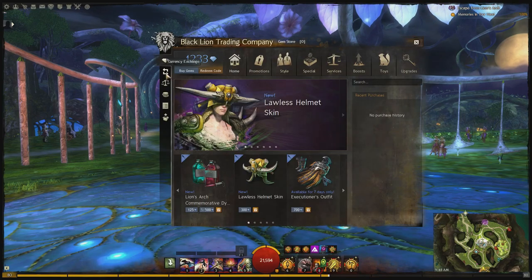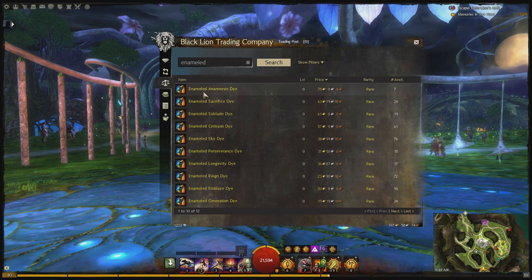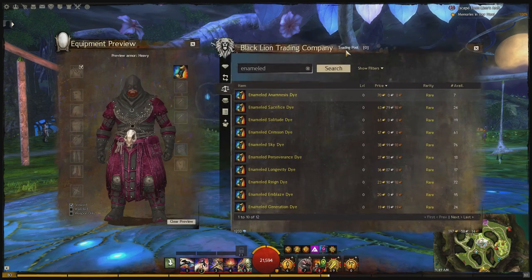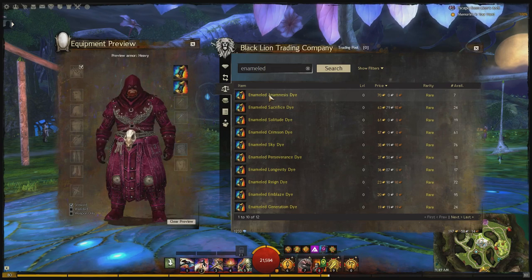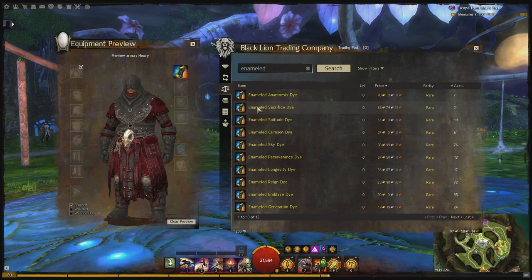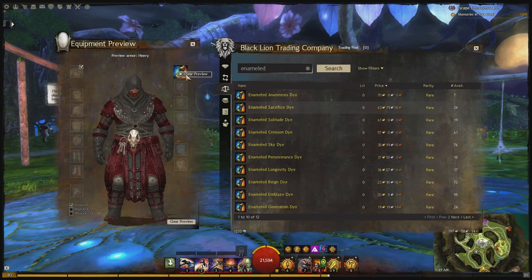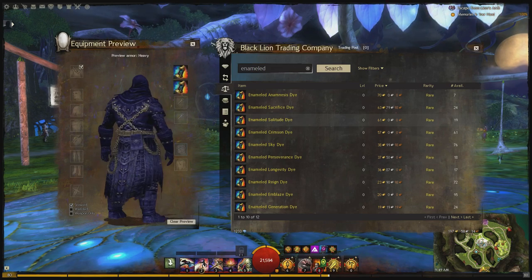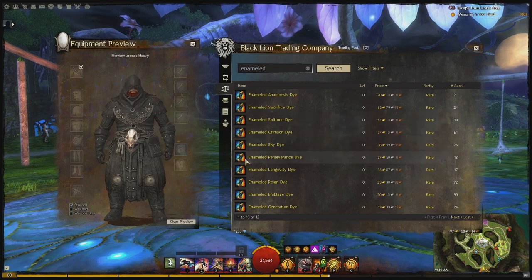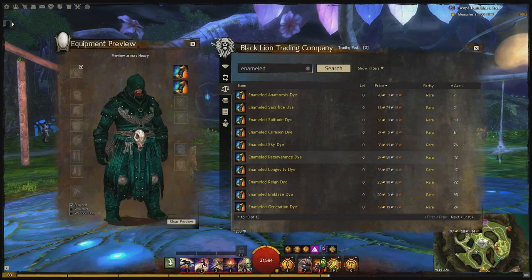Let's look at the other dyes that are new and preview them real quick. They're all named Enameled something or other — don't be confused, because there are more enameled dyes than just these six. This is one of the new ones: Enameled Anamnesis dye. We'll preview that puppy — that's kind of like a plum, it's a plumy color. And Sacrifice dye — this looks like more of a red color, a dark red. That looks pretty cool with the Executioner outfit, doesn't it? And Solitude is the one I picked up — the purple one. Looks like it's the third most expensive one. And Perseverance — I almost said perspiration — Enameled Perseverance dye. It's kind of like a jade color. I like that one a lot as well. That looks pretty awesome.